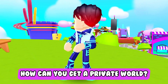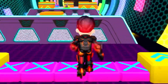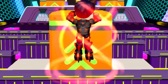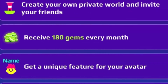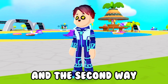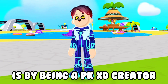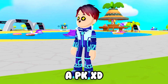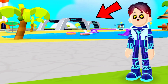So now, how can you get a PKXD private world? The first way is by subscribing to XD+. It has a lot of features, and one of them allows you to get your own private world in PKXD. The second way is by being a PKXD creator. If you wanna know how to become a PKXD creator yourself, make sure to watch the video that is on the screen right now.